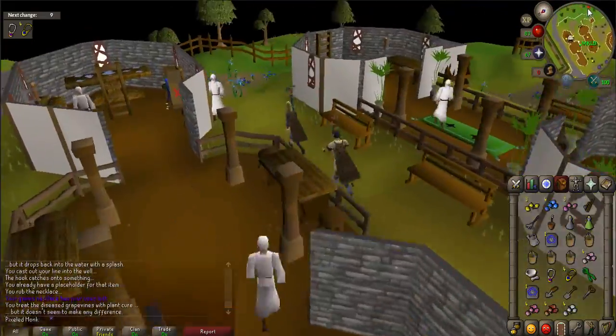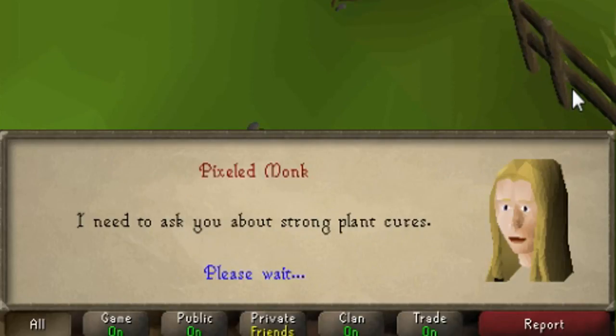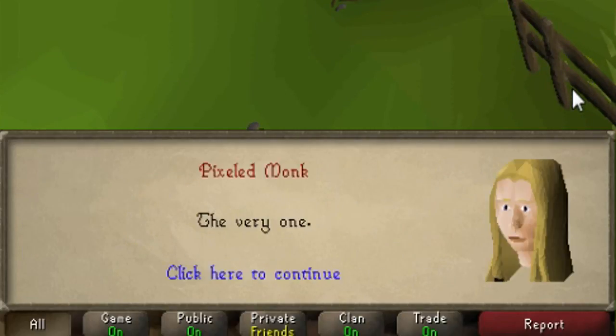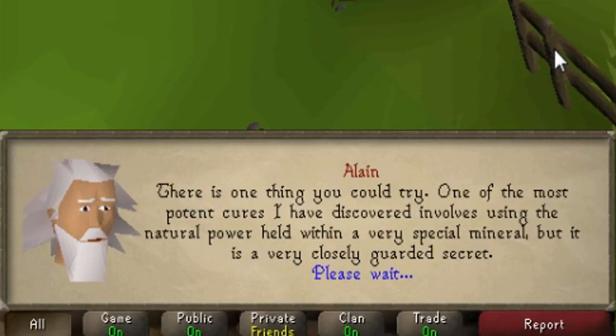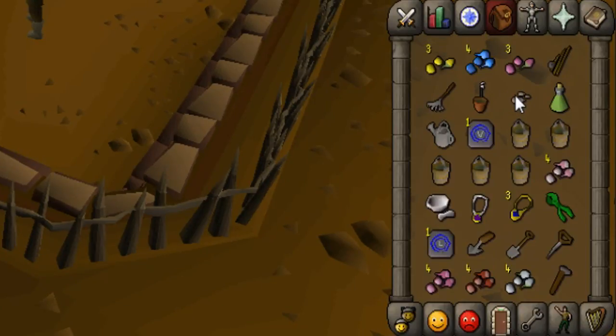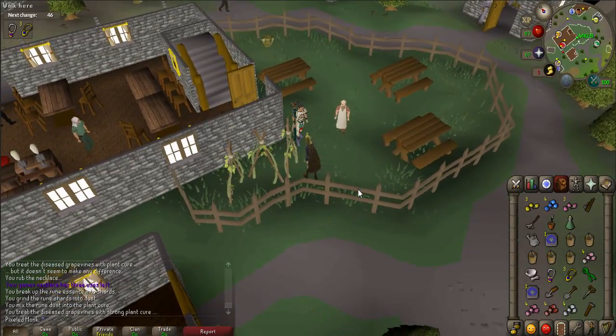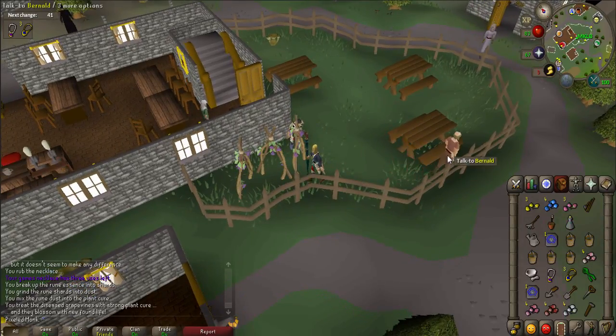Head directly south and go to the tree patch in Taverley to find Elaine. Speak to Elaine and say, 'I need to ask you about strong plant cures.' When prompted, do not use the charm options on her. After talking with her, use your hammer on the rune essence to break it up into rune shards, then use a pestle and mortar on the rune shards to make rune dust. Use the dust on your plant cure to turn it into a strengthened plant cure. Go back to the vines near Bernald and use this potion on the vines to cure them.